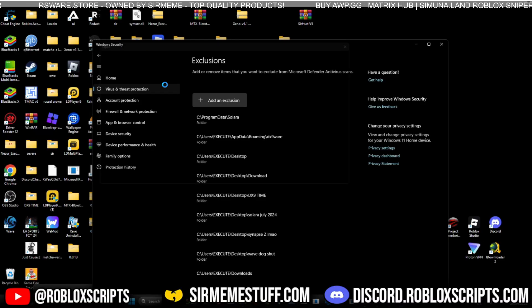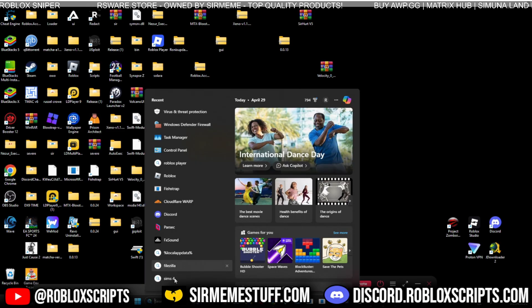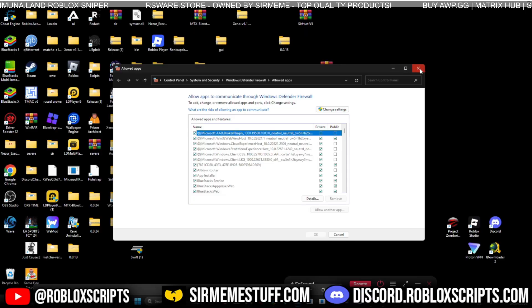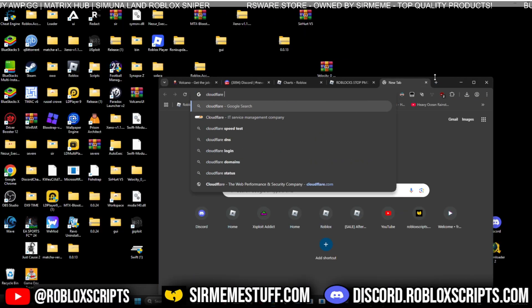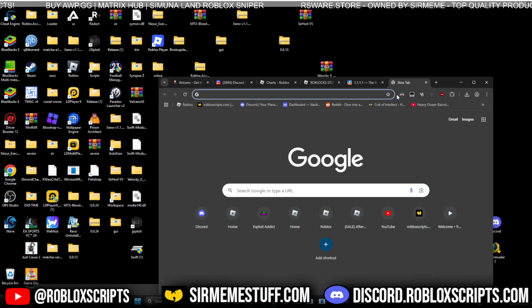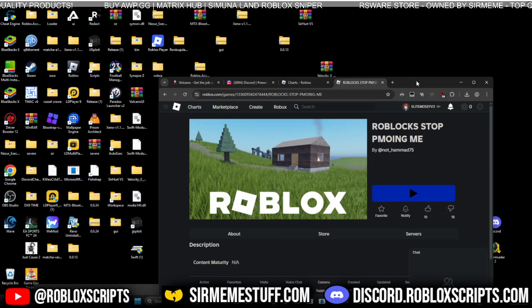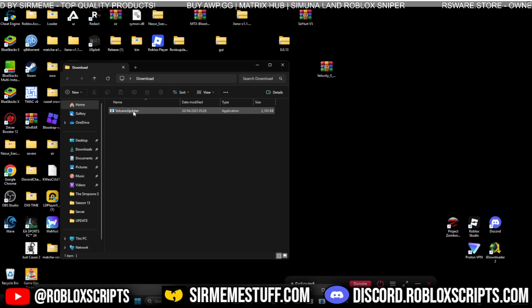I also like to add the executable files as well just for extra measure — go back to the download folder and add the exes too. This is only necessary if you're still getting blocked. If you are, go to your Firewall, go to Allow an App Through Windows Firewall, and add Volcano. After all those steps you should not be getting any blockages. If you still get errors, try Cloudflare WARP or NextDNS — both act like a VPN. Also try launching Volcano as admin. If you still have problems, go to the Discord or leave a comment below.